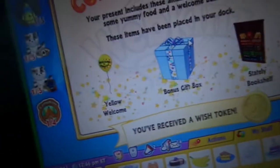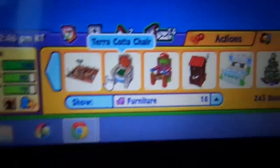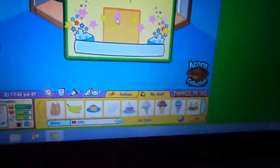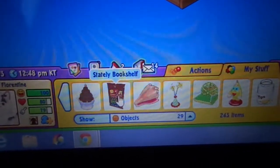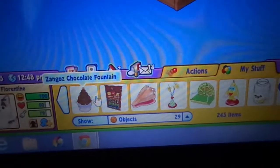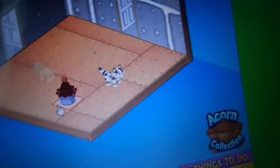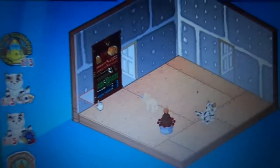So I got a wish token, a bonus gift box, a yellow welcome balloon, and a... Stately bookshelf. This is her food item — it is a meowing marble cheesecake. I don't like cheesecake, but whatever. Let's just feed that to her. Yay! I think this is her item, unless it's not — I'm not sure. It's an ancient dig site. Let's open the gift box, because why not? So I got a Zango's chocolate fountain. I have no idea what her item is. It could be the stately bookshelf, or the dig site. That's pretty cool. Here is the stately bookshelf. That's pretty cool.